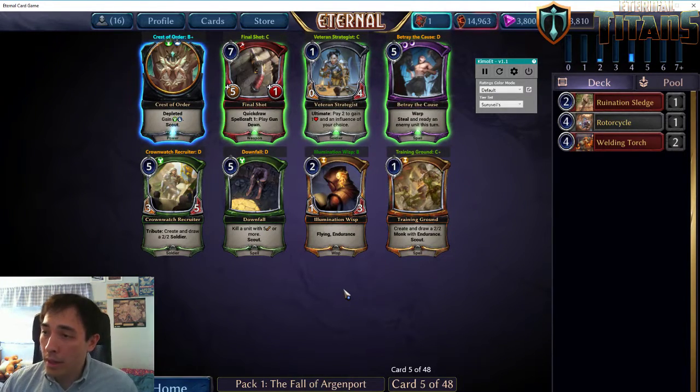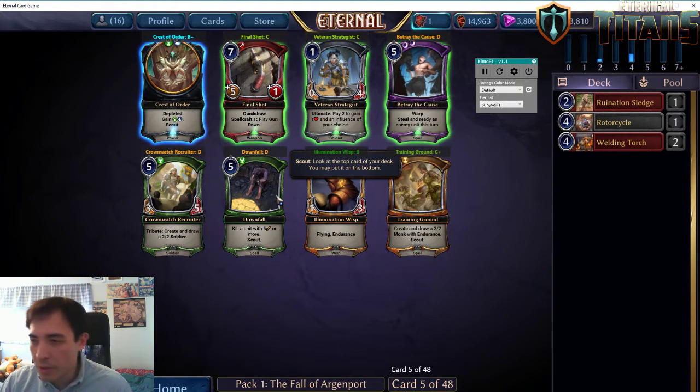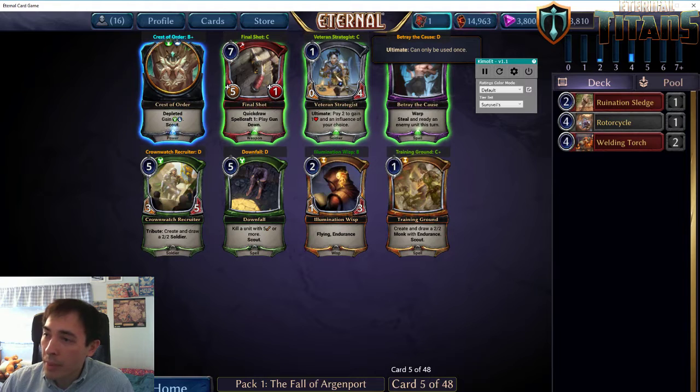In the last couple of packs, we've seen good primal cards. Justice was being taken — we didn't see good justice cards beyond the first pack — and we continue to not see great justice cards. This time card is pretty strong. We saw the Temple Tactic pass to us, which is a good card. Some people really like the Veteran Strategist, but when you're being aggressive, wasting a card for a 0/4 doesn't seem ideal, even though it does help you play cards of many different factions. So I'm going to take the Illumination Wisp — it's insane with all these weapons.